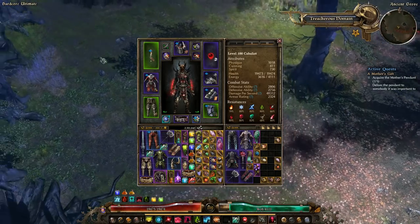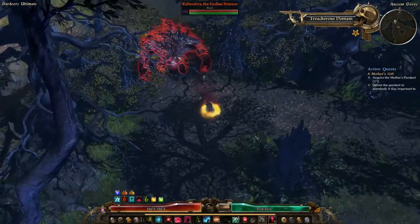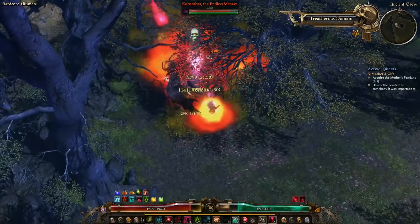Welcome to RPG Community College. My name is John Burgundy, I am the Dean of this prestigious institution, and today I'm going to talk about my Vitality Cabalist.